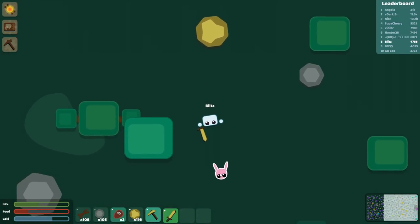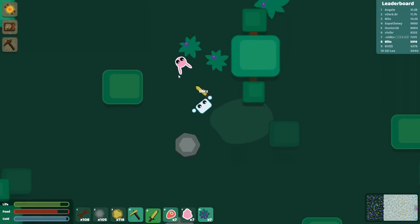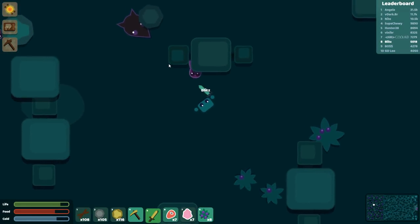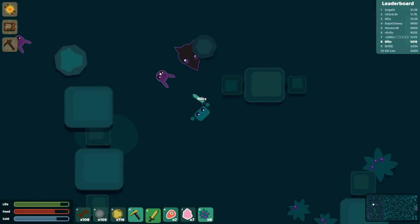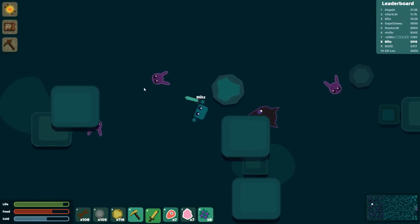Now I've got to get eight bunnies again. One more little bunny — one more. Oh come here, little bunny. They're so annoying. It's nighttime now. I've got to kill a bunny — no bad wolf, bad wolf! I've got to kill a bunny. Come on, bunny.